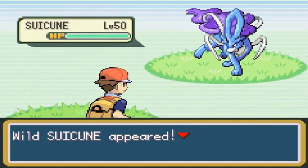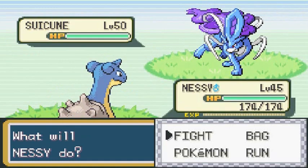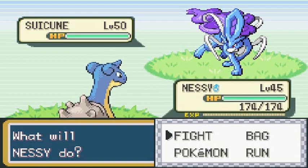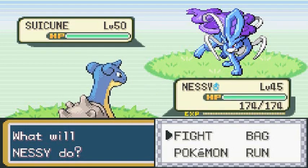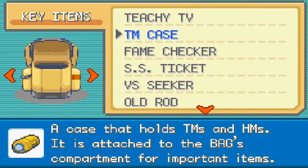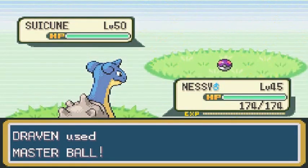We found Suicune, the legendary roaming Pokemon! Like I said, you only have one shot to capture this Pokemon. It has Roar, so if it scares you away — even with Mean Look or Arena Trap — it will use Roar and if it runs away, that's it. I'm not going to risk it. Let's go ahead and use that Master Ball. One, two, three — bam!